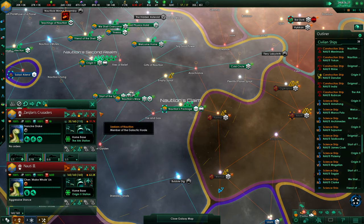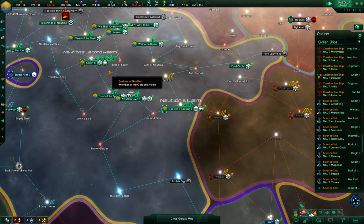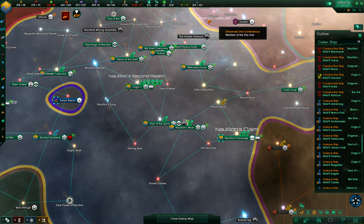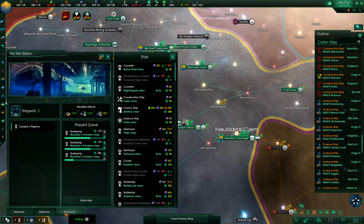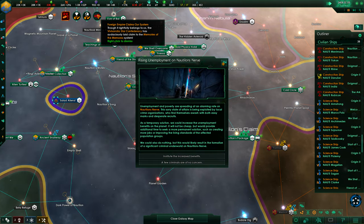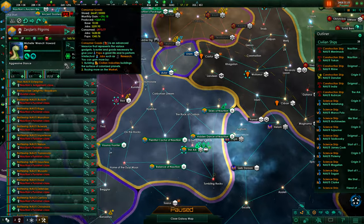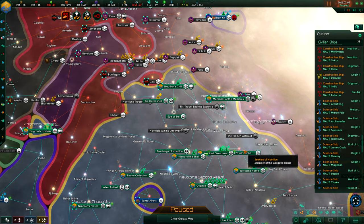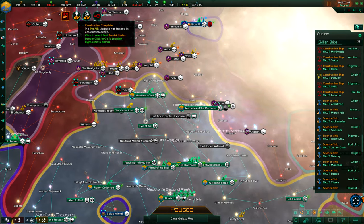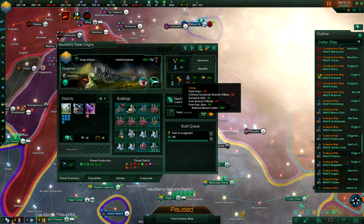The crusaders reinforce the fleet again. Times are coming — construction complete. Ark station defenses are not so great, we'll come in time. The Vivisandia — oh yes. Now if the Vivisandia claims something, that is really the ring. So we'll send Sarkland's Pilgrims over. Trade origins, Hall of Judgment — let's curb that.